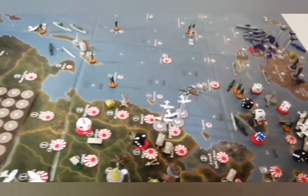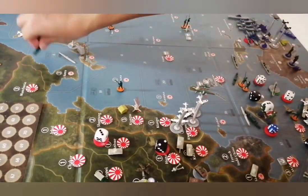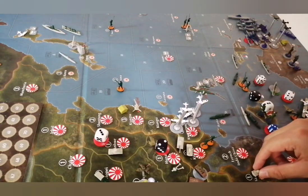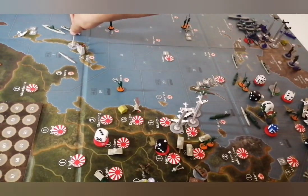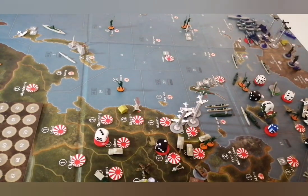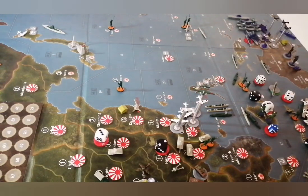From sea zone 6, the transport is going to pick up the two infantry from Japan and move 1, 2, and 3 into Hainan to drop them into Kiangxi. The other tank from Xiam is going to move 1 and 2 into Kiangxi. The two destroyers from sea zone 6 are going to move 1, 2, and 3 into sea zone 36. One sub in sea zone 6 is going to move into sea zone 33 into the Caroline Islands.